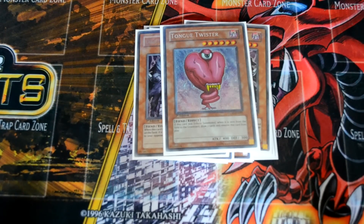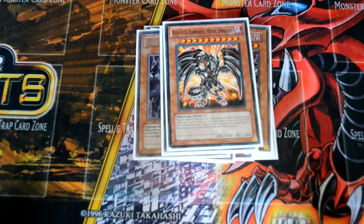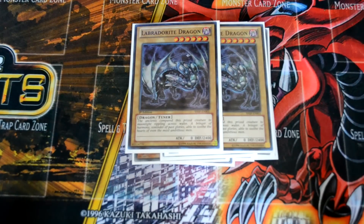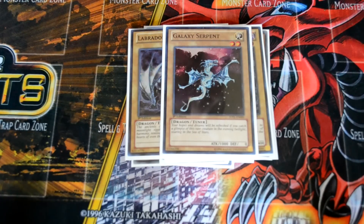I am playing one copy of Red-Eyes Darkness Metal Dragon because it's a dragon deck — I don't feel the need to validate it beyond that. We're playing two Labradorite Dragons just in case something happens to one. Just summon it from the deck, hand, or graveyard when you tribute the Heretic, and you've got a level 6 tuner — which means with a level 6 Heretic you can easily go into Tzulkin. Tzulkin's summoning requirements are two monsters of the same level, one tuner and one non-tuner, as long as they're level 5 or higher. I'm also playing one Galaxy Serpent just for easier level 8 synchro plays when needed.